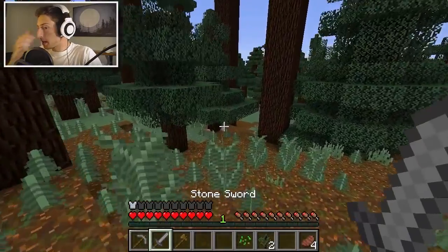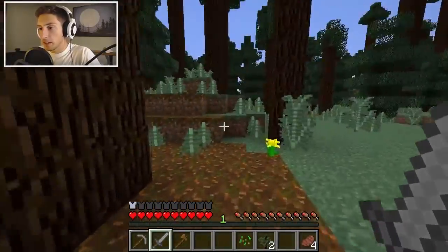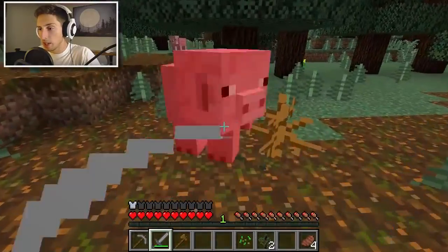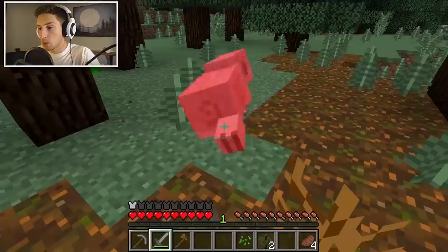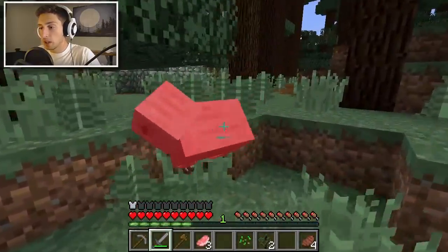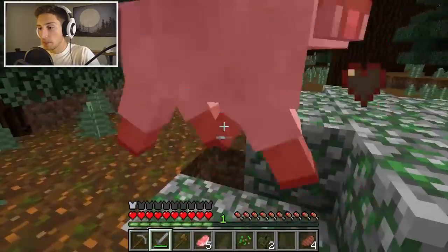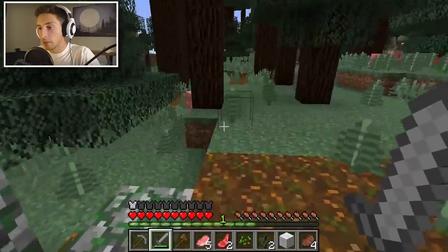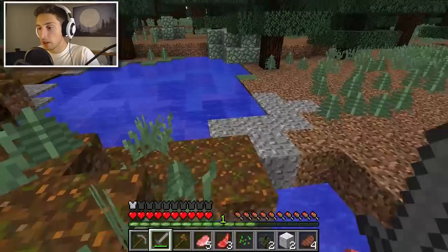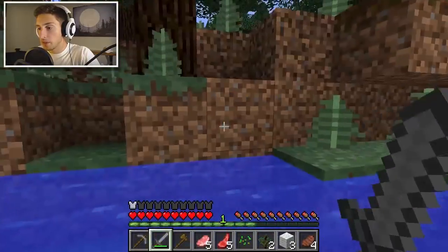Let's go get those pigs I saw earlier because we're going to need a lot of food. There we go — we're going to have to work on our shelter too. I think I see some sheep right here. I'm going to need this sheep for a bed. There's two sheep — we need one more. Oh, there's one right there — perfect. You guys fell in the water, sorry. The fox got to do what the fox got to do.